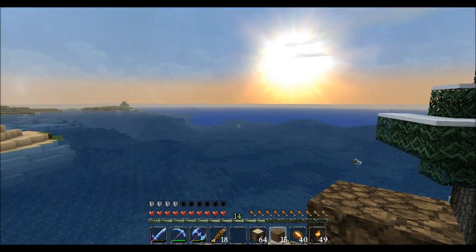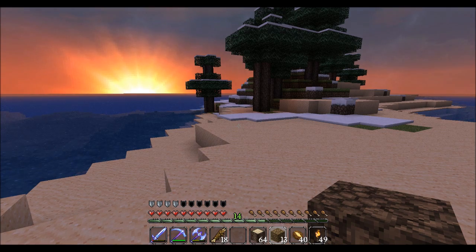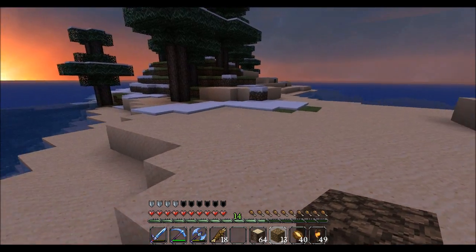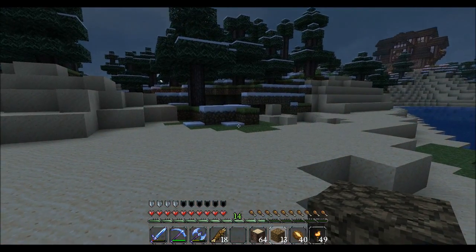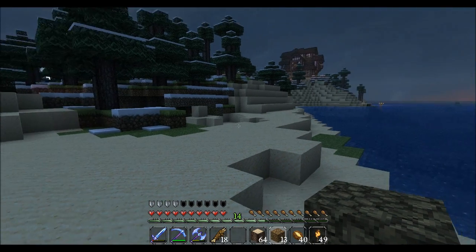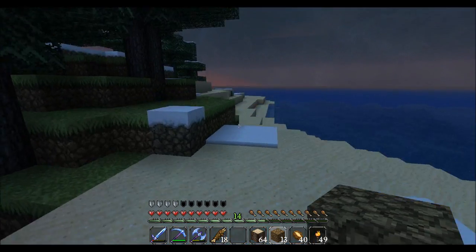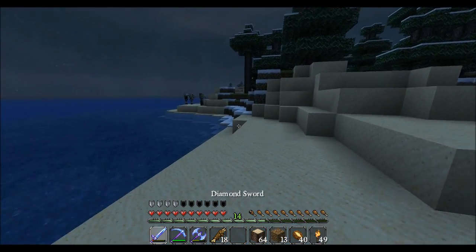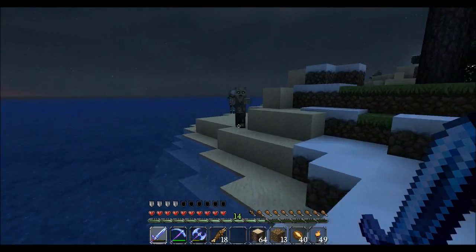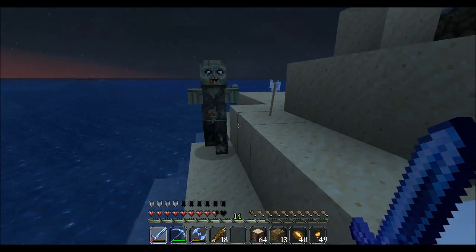I'll carry on with my zombie hunting. One more thing to note about this texture pack — the twilight light is very red. They went all out with getting that golden orange hue you see at sunset. They did that very well.